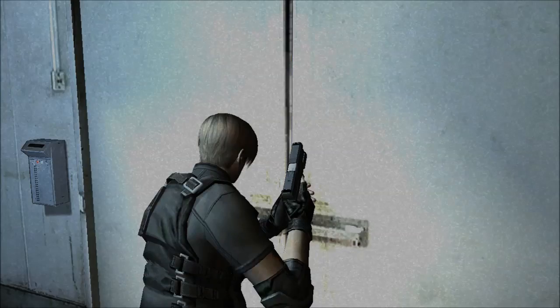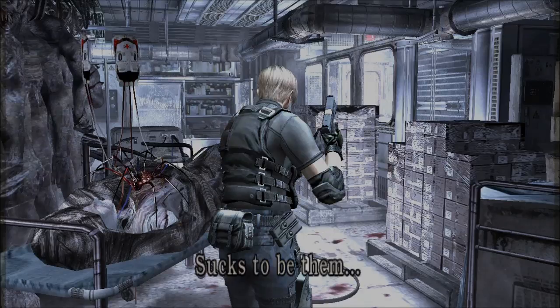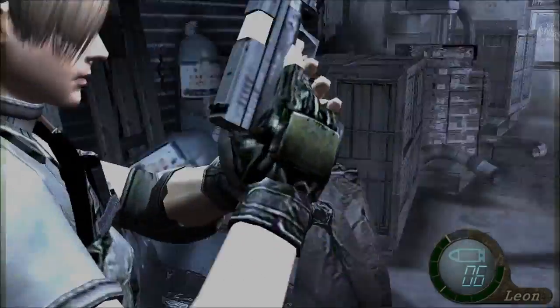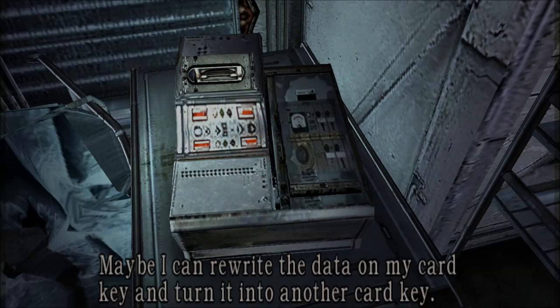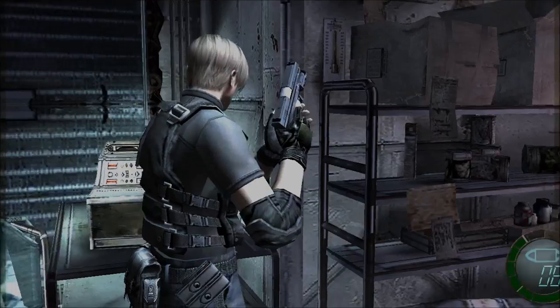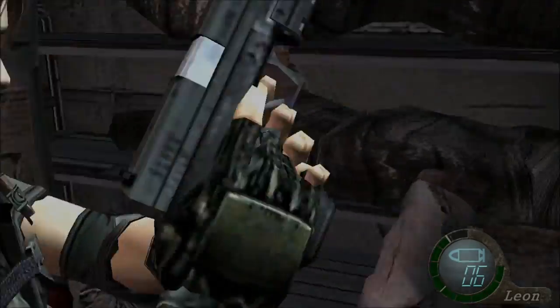Now since we have the freezer keycard we can actually go inside. These bodies must have been cryogenically frozen with the parasites still in their bodies — sucks to be them. This must be a keycard rewriter. Maybe I can rewrite the data on the cards. We got the waste disposal keycard, and we turned off the freezer.